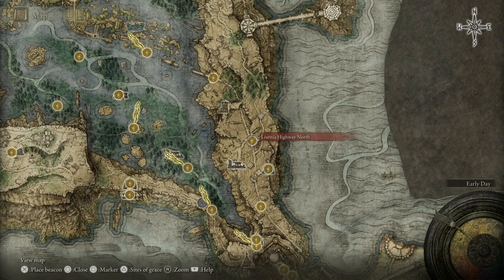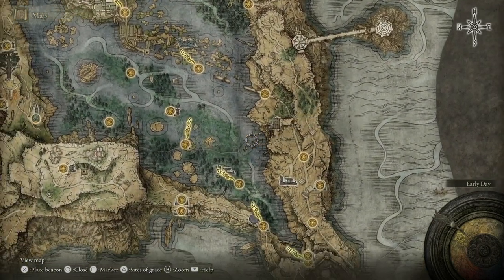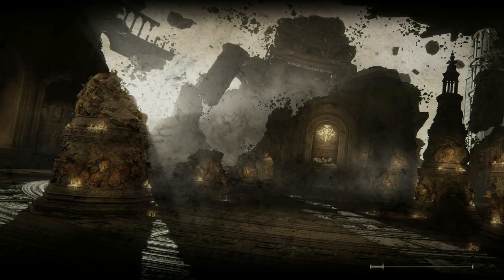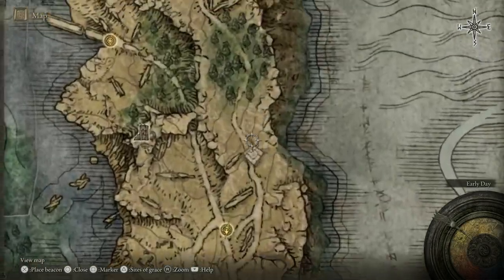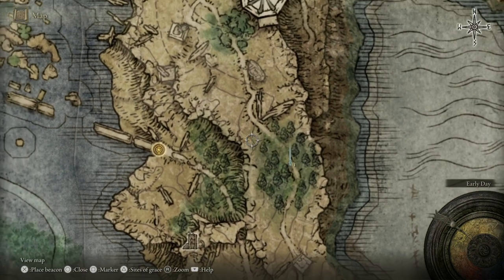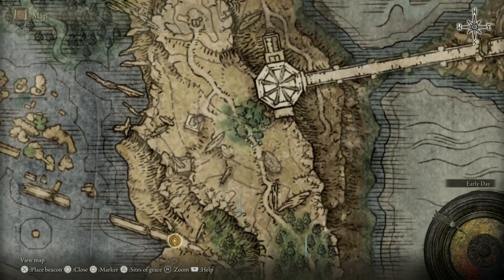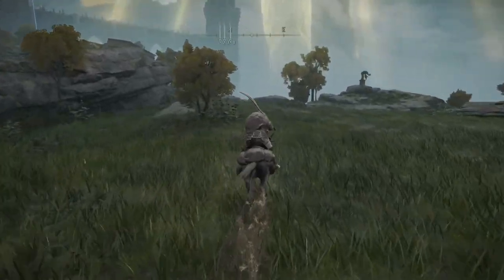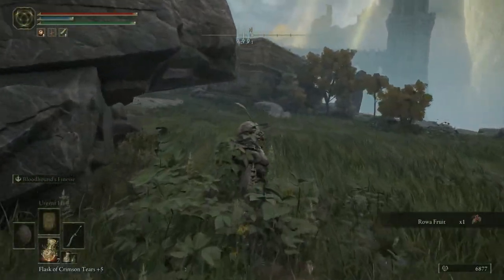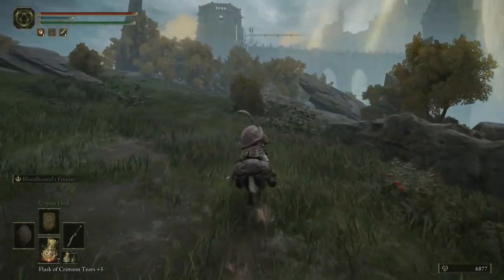So where we're going to start is right here at the Liurnia Highway North. We're going to take on a large swath of this eastern area to the lake. So we're going to go through these woods, and then I think there is a starlight fragment over here. And then from there, there's another one of those Mariner mini-bosses that we're going to get a death root from. Those death roots are the items that you give to the beast all the way over in eastern Caelid at the Bestial Sanctum.